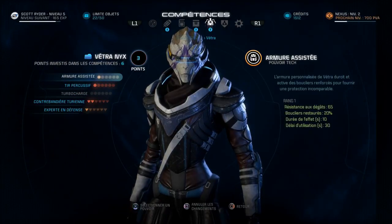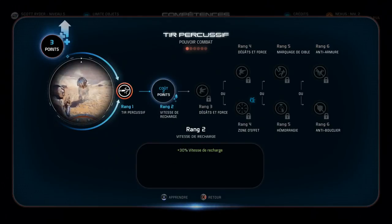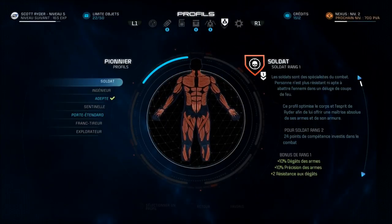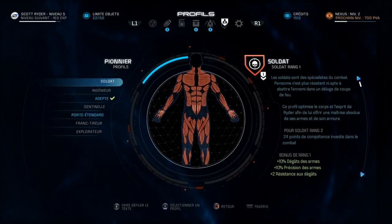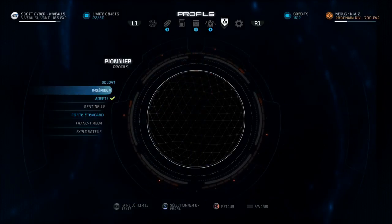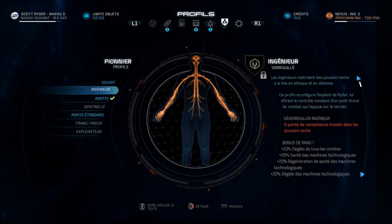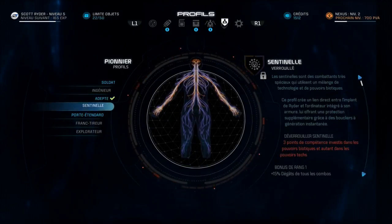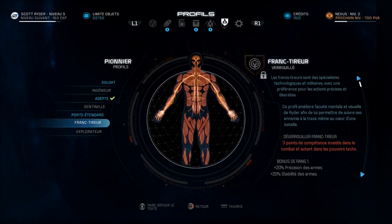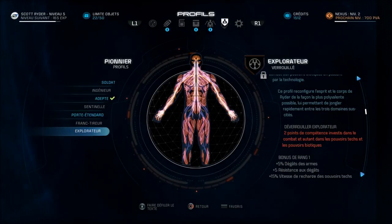Vetra, toi tu as trois points. On va te rajouter un peu pour le tir — plus 30% en vitesse de recharge. Continuons avec les profils. Vous pouvez choisir votre catégorie : soldat si vous êtes vraiment arme à feu, ingénieur pour tout ce qui concerne la technologie et les machines. Adepte, c'est le biotique avec les pouvoirs de télékinésie et barrière. La sentinelle, le porte-étendard, le franc-tireur et enfin l'explorateur. Vous n'avez qu'à faire pause durant la vidéo si vous voulez en apprendre davantage.